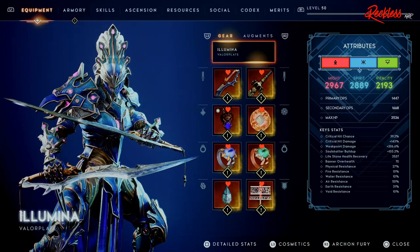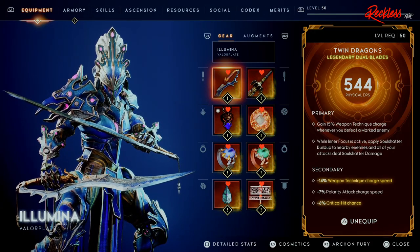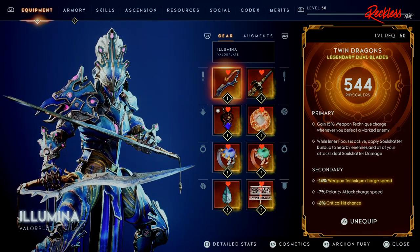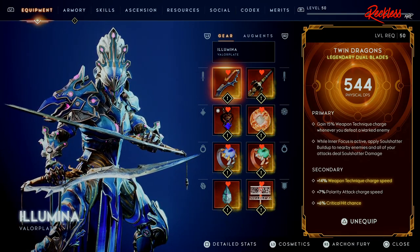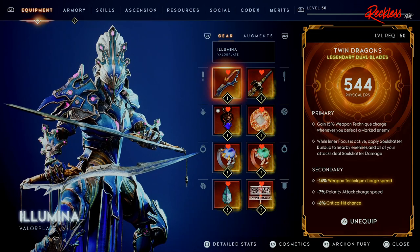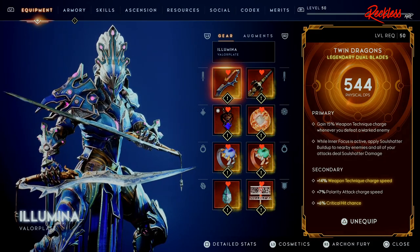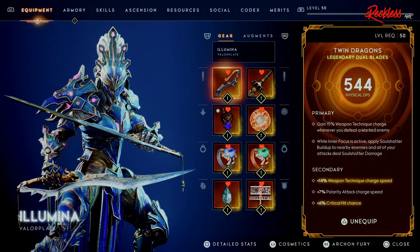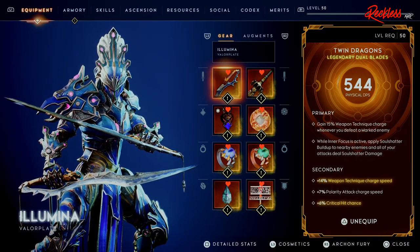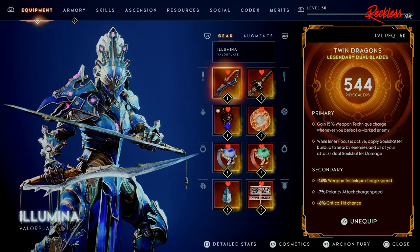For the valve plate we are using Illumina. For the first weapon we are using the Twin Dragons. This Twin Dragons has the Storm Flares primary which, while Inner Focus is active, applies soul shatter buildup to nearby enemies and all your attacks deal soul shatter damage. Since it's also an AToT weapon, it has a second primary where you gain 15 weapon technique charge whenever you defeat a marked enemy. The secondary gives weapon technique charge speed, which is huge on dual blades.